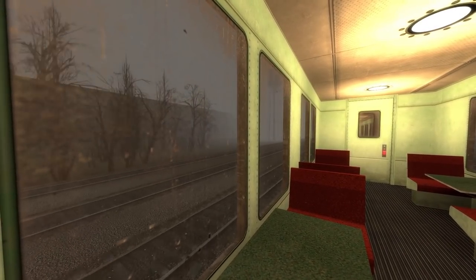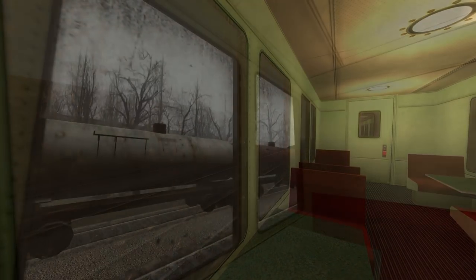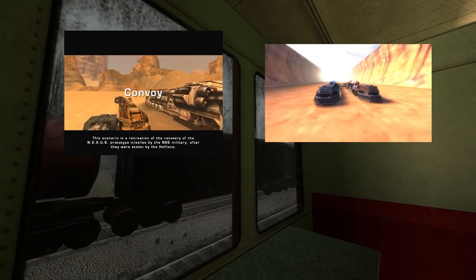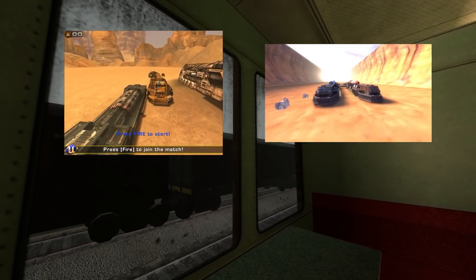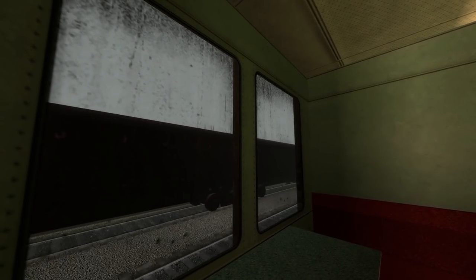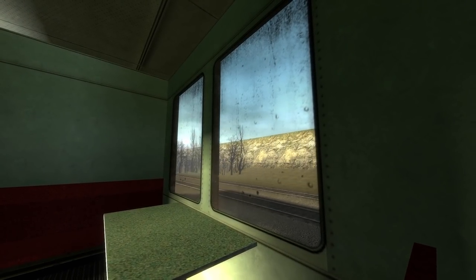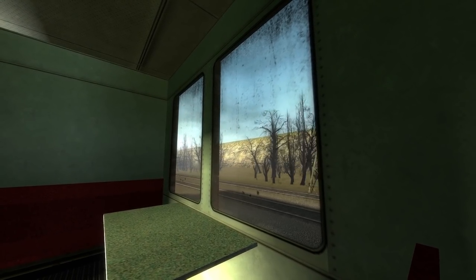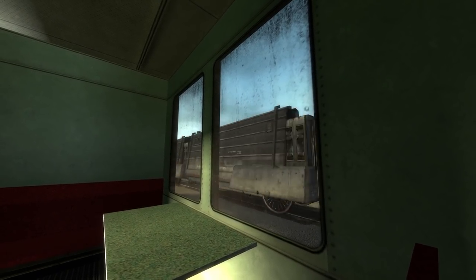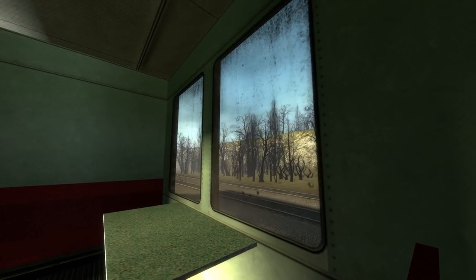That would explain the slightly creepy fog. Based on the description, this map was inspired by Unreal Tournament's Convoy and in turn TF2's Convoy, which I've covered before. The movement of the train is quite a clever effect — the train and the ground are actually stationary. The ground is made up of a scrolling texture and dynamic props that move along at the same speed. In future, Yosef plans to make the train wider and more detailed, better optimise the map, add more variety to the surroundings, and add more trains.